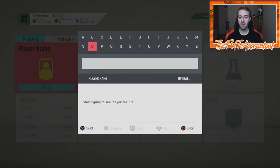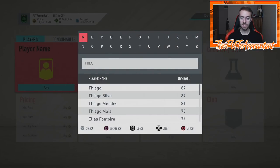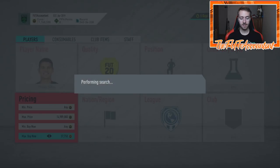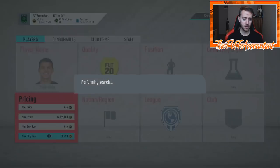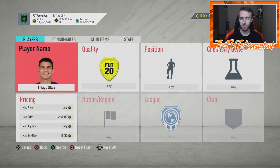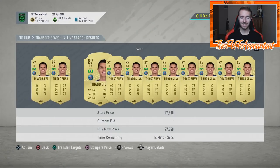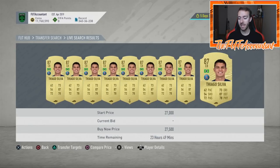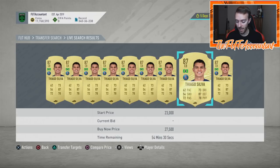Earlier is going to be better for getting in on high-rated cards, but the key is what EA does this week — it's going to massively affect the market. If they drop an icon SBC early to drain coins before the promo actually starts, that's going to be problematic for our high-rated gold investments and they'll shoot up right away. I really hope EA does not release any SBCs until Friday or Saturday, so that squad battle rewards and weekend league rewards can supply some packs first.